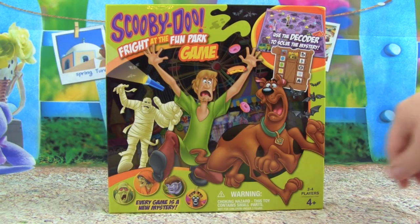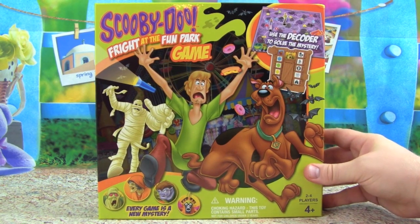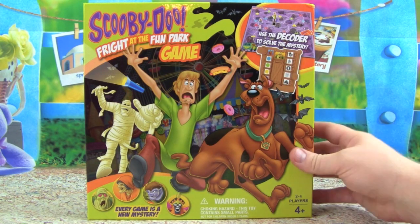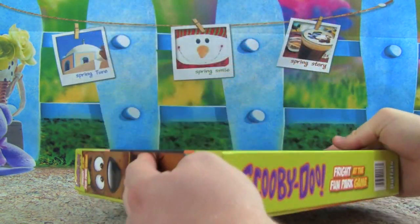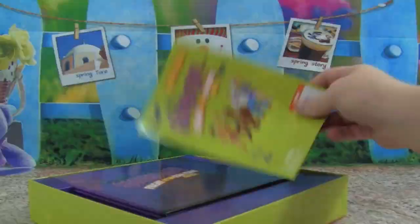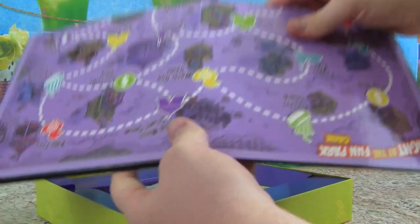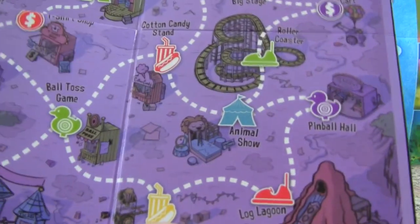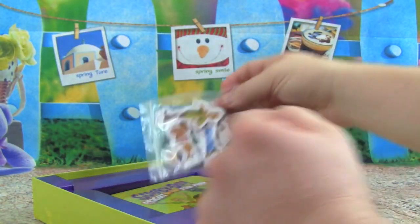It's the Scooby-Doo Fright at the Fun Park game! This game looks like a lot of fun, and there's Shaggy and Scooby-Doo. I'm really excited - it says it comes with a decoder that we can use to solve the mystery. So let's open up the box and start playing. Then we get our instructions - this looks like the board game. Let's see, open it up, here we go! That looks really awesome, what else do we get?